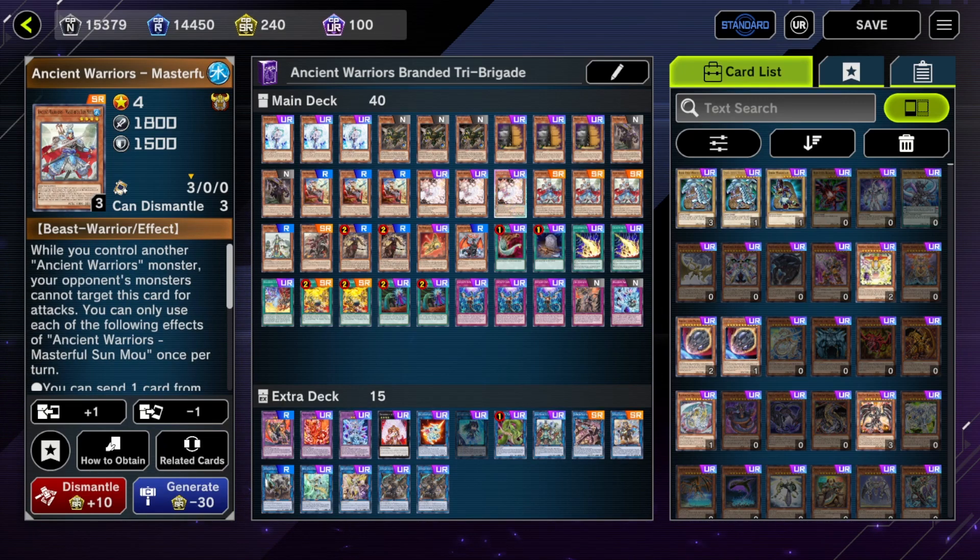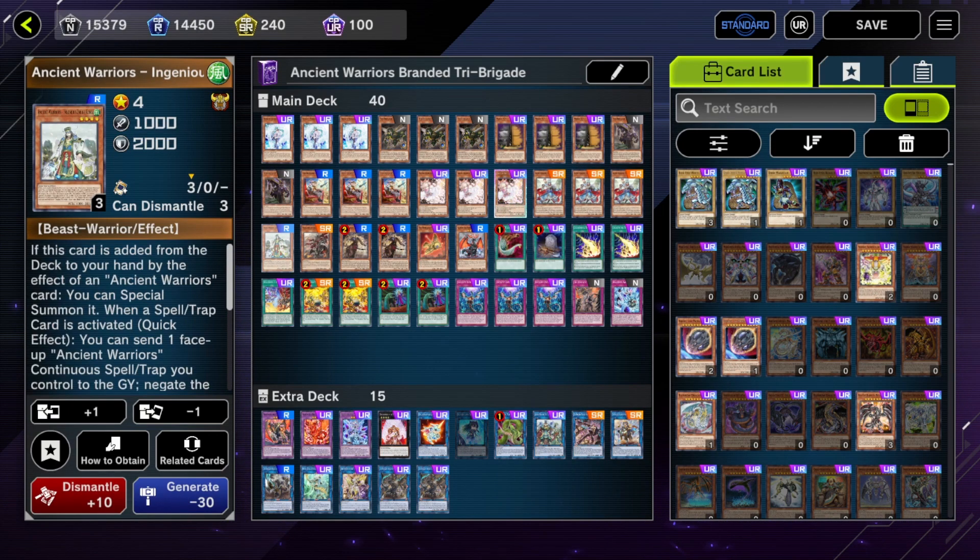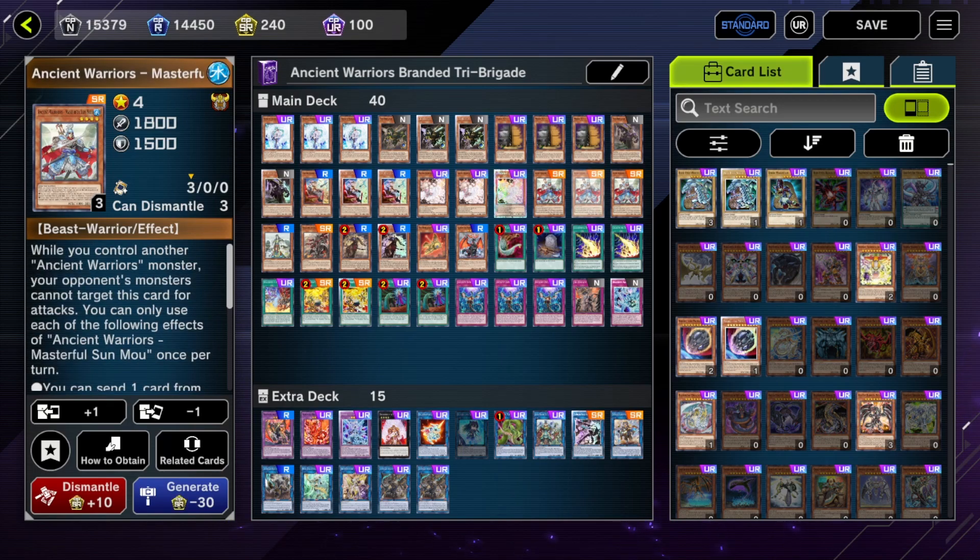Funnily enough, against the Umi deck — Masterful Sun Mo is a WATER attribute. Tri-brigade normally doesn't have a WATER attribute, so it literally just cannot do anything against Umi Control normally. But because Sun Mo is a WATER monster, you can add Jugu Kong to hand, then summon Jugu Kong as your one non-WATER monster they're allowed to control, special summon it, and when you do you can bounce their Kaiyushin back to their hand — and you're no longer under the Umi lock.